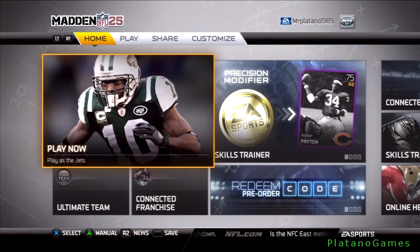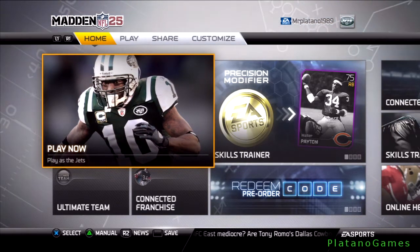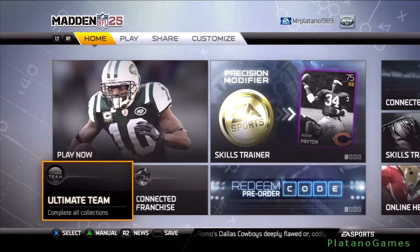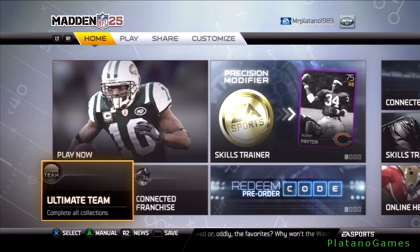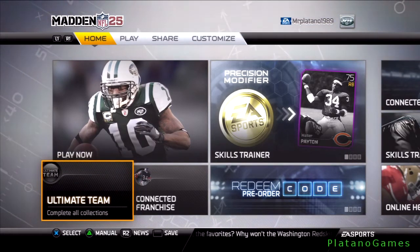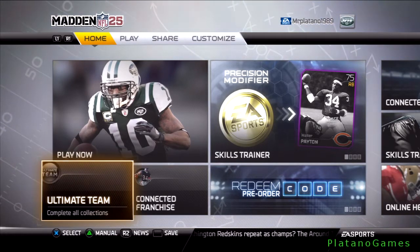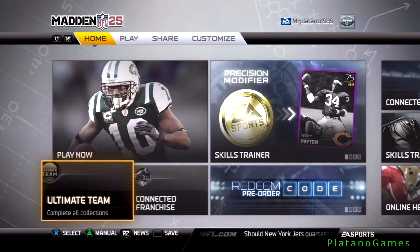You have the Play Now option — classic exhibition mode. You pick the teams you want and they face off. Ultimate Team: in this mode you buy different card packs, get different players, and build your own custom team from the name to the uniform. You can also go online with those teams and try to dominate the entire world.